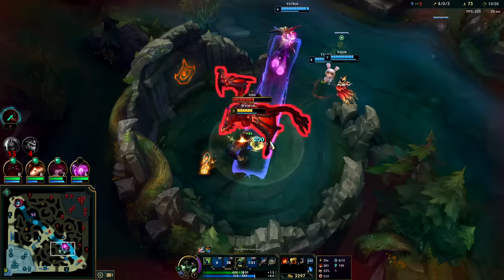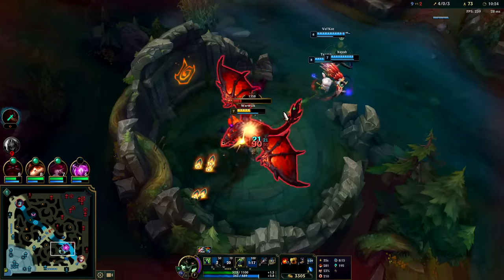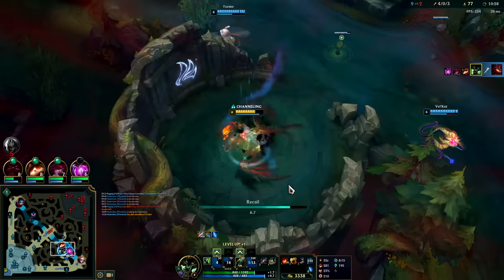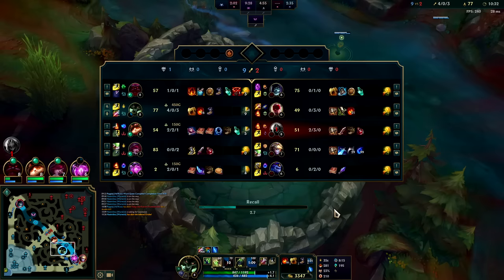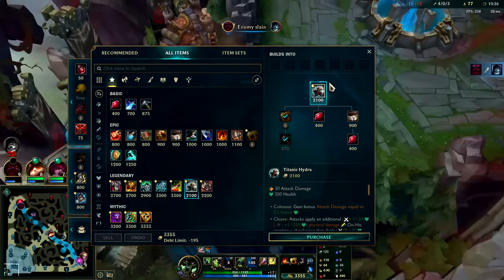I really do need to back though, because at this point they have more gold spent than I do and it's just my level advantage letting me crush them. Not a good matchup for Lee Sin — he also took the wrong keystone against Warwick. You never want to take a bursty keystone; you want to have Lethal Tempo or Conqueror.